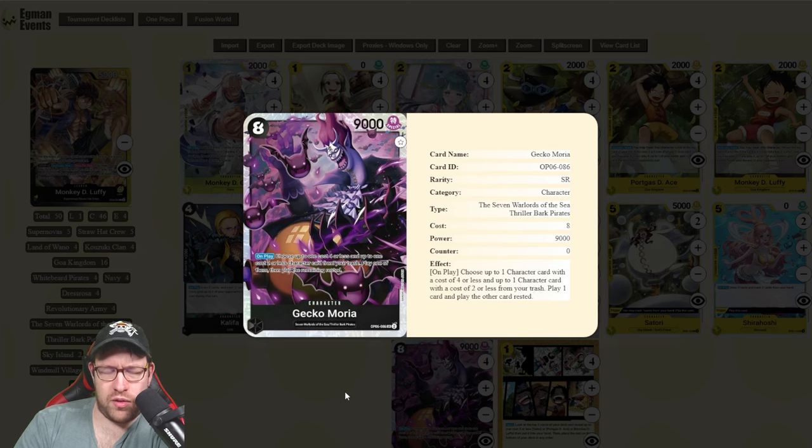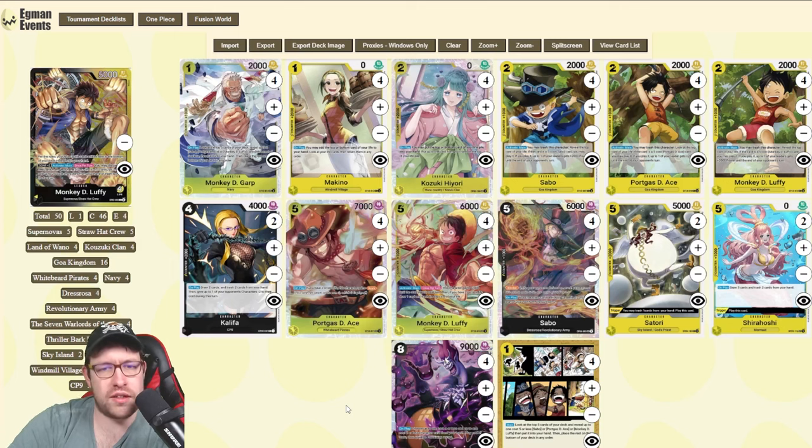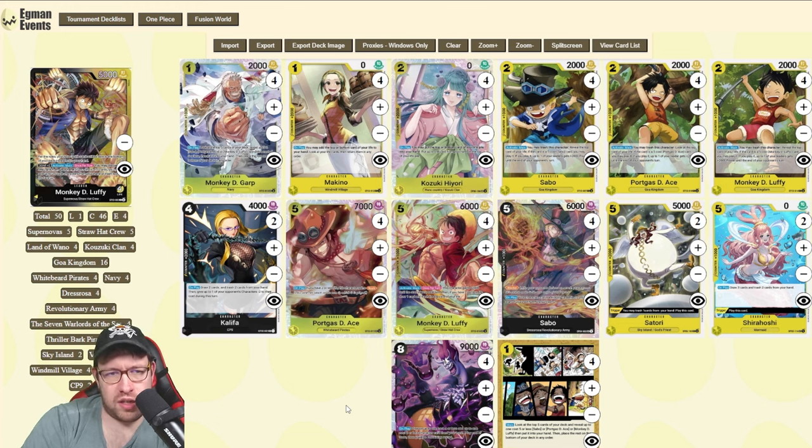Gecko Moria is great in this deck — not a staple, but if you want a longer game or need to refresh resources, he's very good at doing that while developing an 8-drop 9k to close out games. We also have two Shira Hoshi — she draws three, trashes two, is a trigger, and is a five-cost yellow card so she ticks all the marks. Two copies feels right; some weird matchups like Sakazuki where they're bottom-decking your cards make you want more five-cost options, but she's impactful and helps you find pieces when the deck really depends on them.